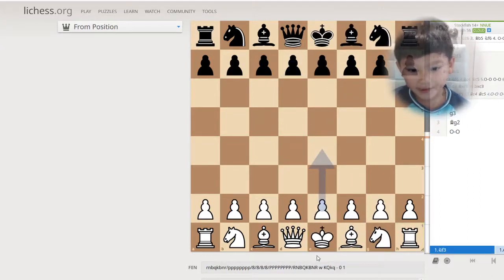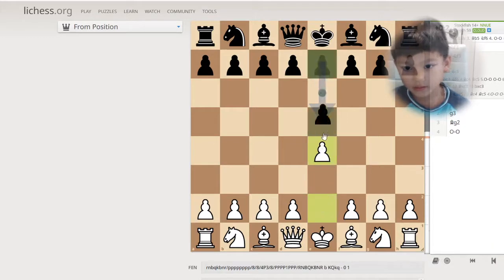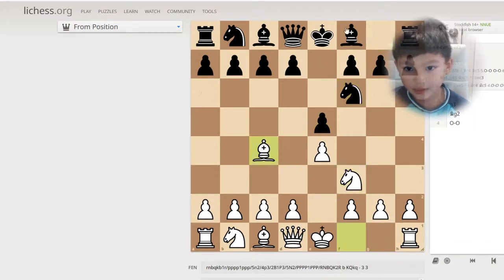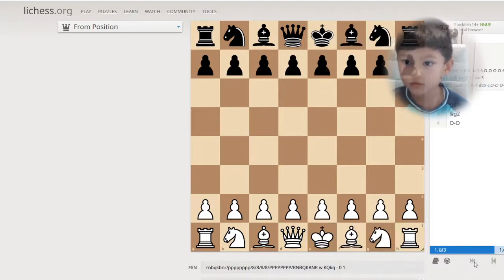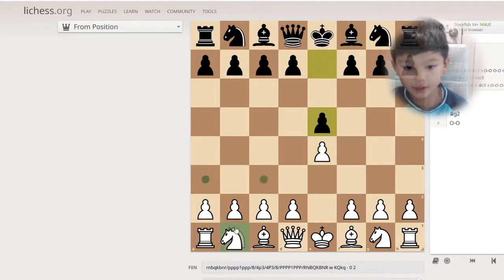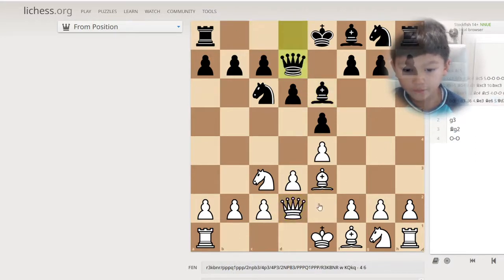So you see how the king is closer to this rook, and the queen is closer to this rook? Well, there's something called kingside castling and queenside castling. Kingside castling is when you castle with the rook that is closer to your king — this rook. And queenside castling is when you castle with the rook that is further from your king and closer to your queen.